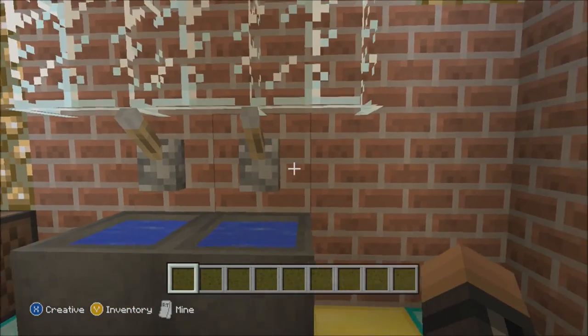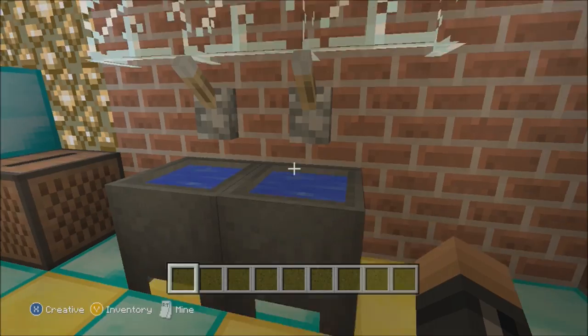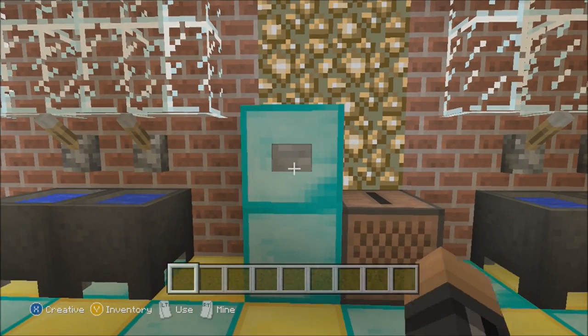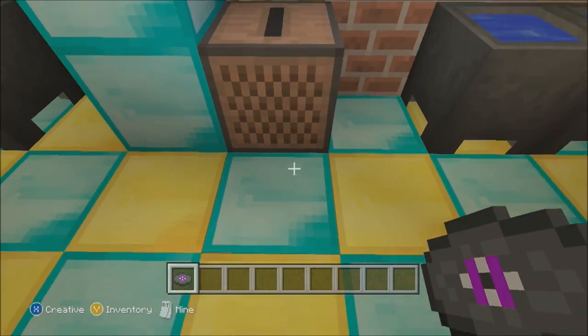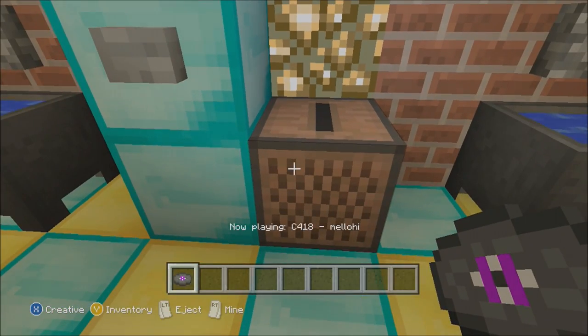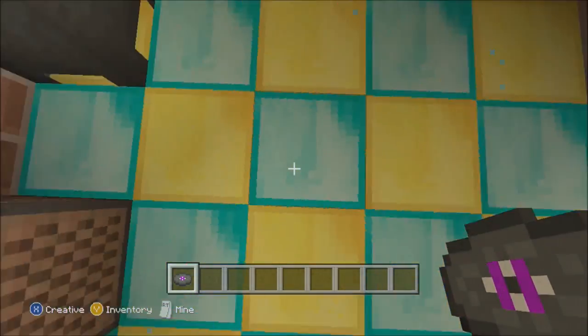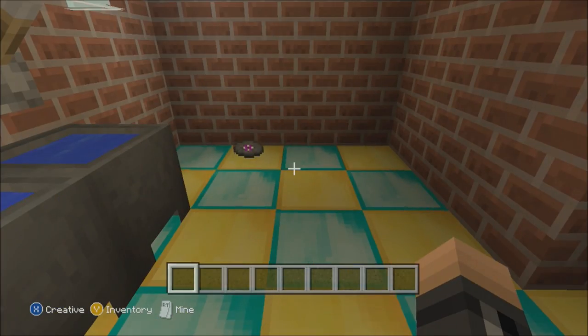So what I'm doing is a bathroom, and as you can see over here are the sinks — nothing really working to them, the levers are just for show. There's also a dispenser with a CD in it for a jukebox, because if you're taking a dump you're probably going to want to listen to some calming music.